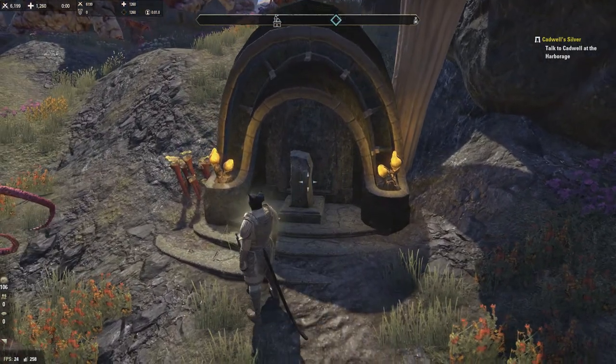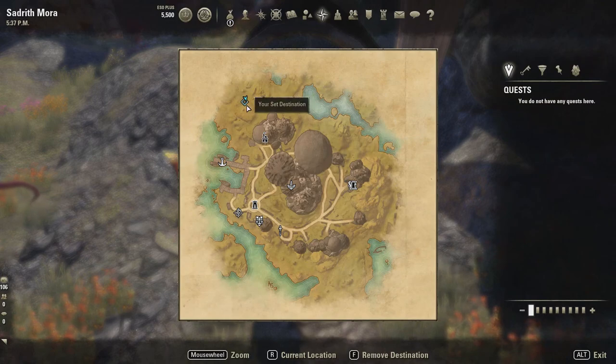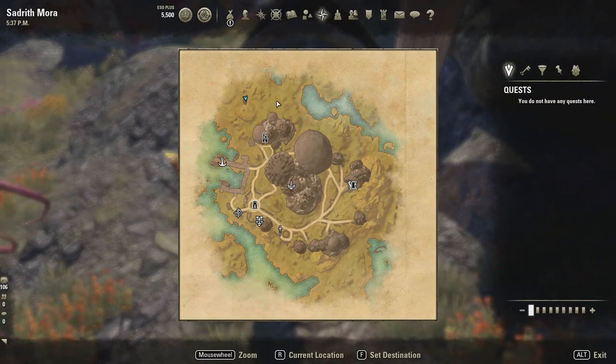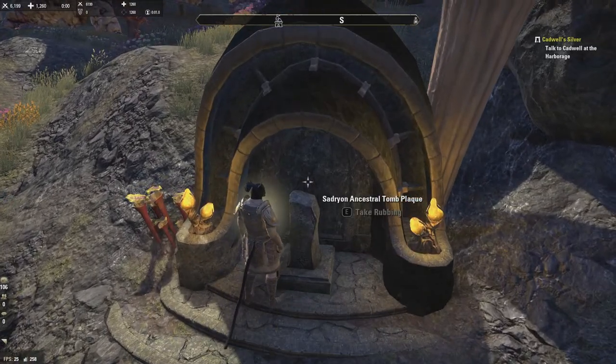This is twenty-seven. You can see right here on the map there's this little symbol, just like there was in Balmora. This is twenty-seven — Satrion.